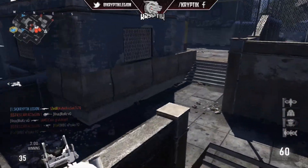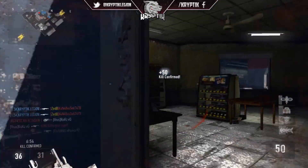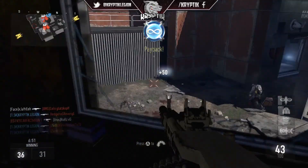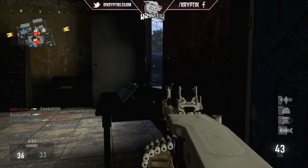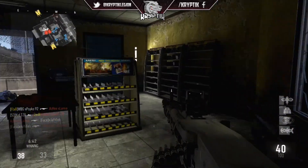Look how quickly that killed that guy. We've also got four grip and silencer on this thing — four grip to reduce the recoil and silencer so we can stay off the map. It kills so quickly even at close range and long range; it's really, really decent. But once I get quick draw on this gun and class it's going to be absolutely insane.